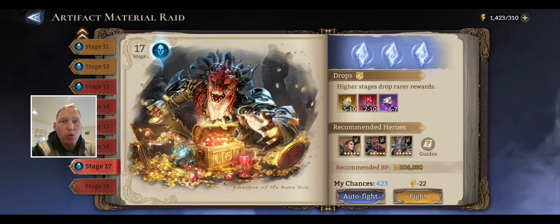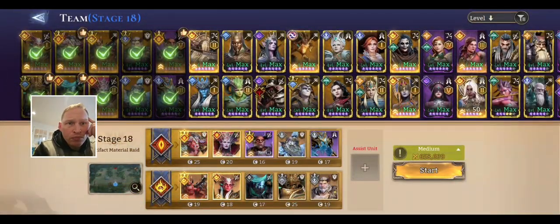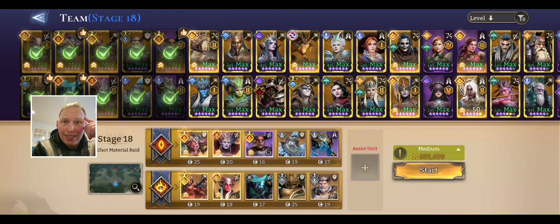I'm not sure what he's currently running, so let's see here. The hardest thing about Artifact Material Raid 18 when you're clearing it for the first time is there's only one raise platform tile, so you can only have one healer, mage, or marksman. You really need it to be a healer because you have to have someone tanking the boss.